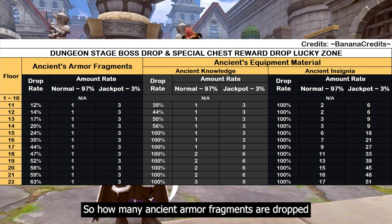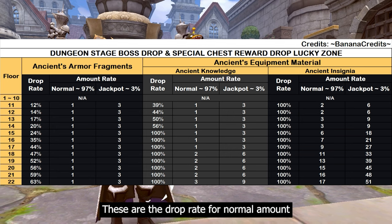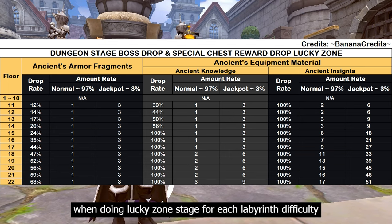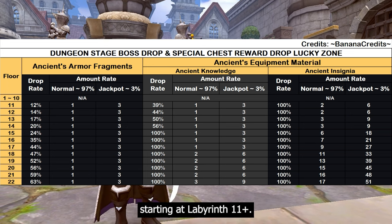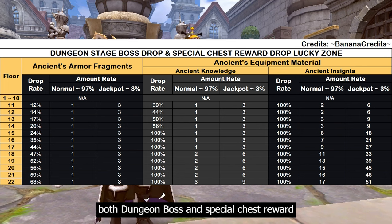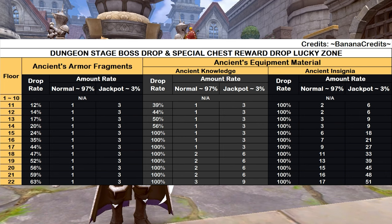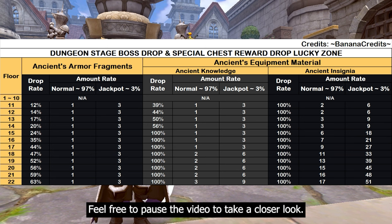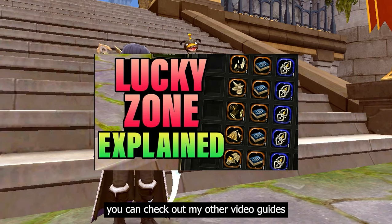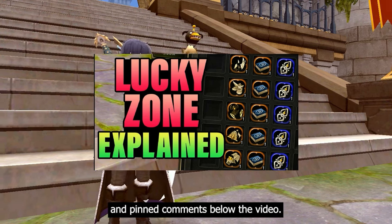How many ancient armor fragments are dropped during a lucky zone stage? These are the drop rates for normal and jackpot amounts for each labyrinth difficulty starting at labyrinth 11. Both the dungeon boss and special chest reward have the same drop rate and amount. Feel free to pause the video for a closer look. For an in-depth guide on lucky zone farming, check out my other video guides linked in the description and pinned comments below.